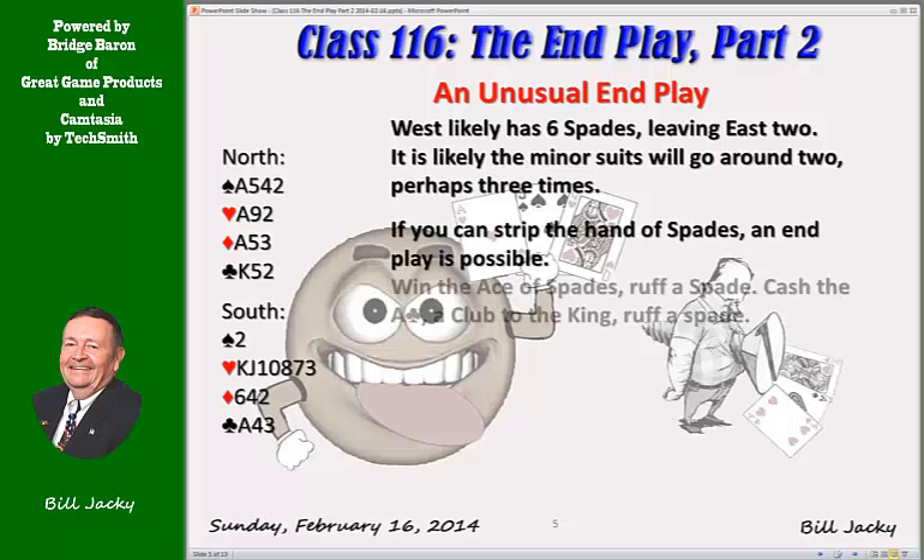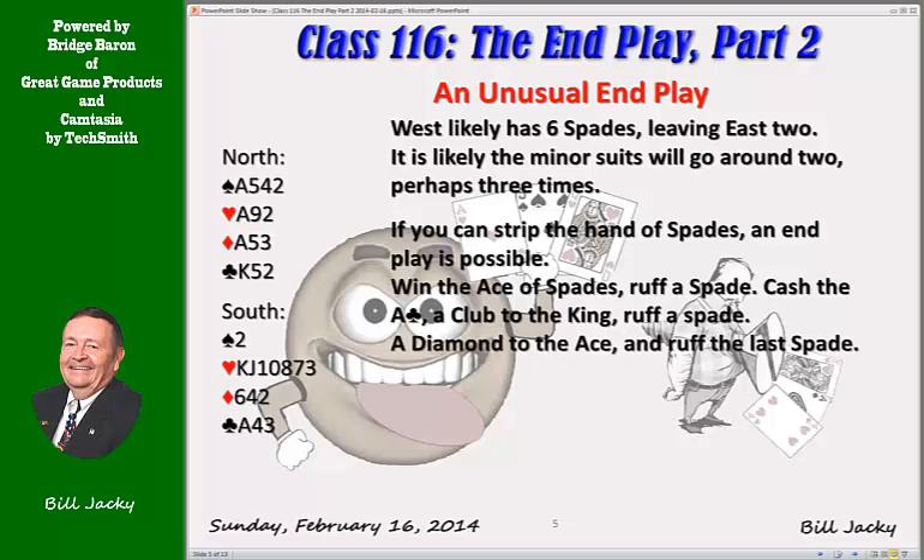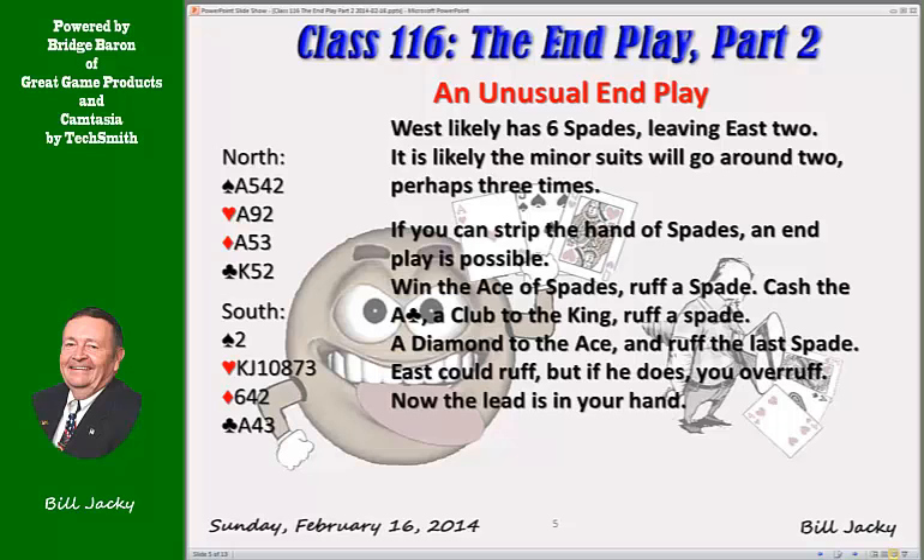So, let's strip spades and execute an end play. Win the ace of spades, ruff a spade. Cash the ace of clubs, club to the king, and ruff a spade. Diamond to the ace and ruff the last spade. Spades have been stripped. We know that only West has the remaining spades. East could ruff, but if he does, you're going to over-ruff. On the last spade he could over-ruff, and if he does, it makes it simpler for you — he's not going to ruff. Now the lead is in your hand.